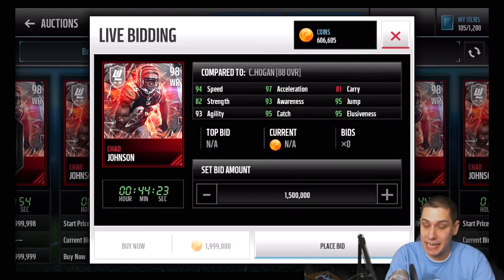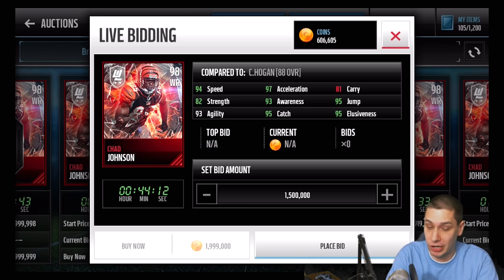So 880,000 for this card. Let's take a look: 94 speed, 97 acceleration - very, very nice attributes there. Obviously 95 catching, 95 elusiveness as well. Good strength, good jumping. Pretty much a beastly card across the board.